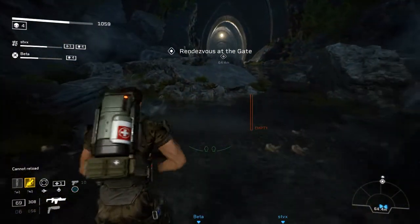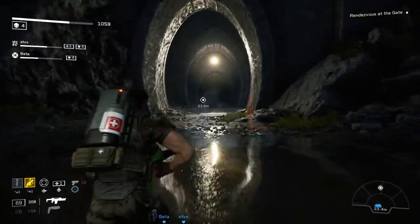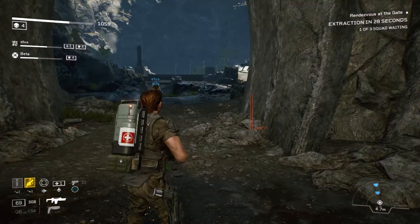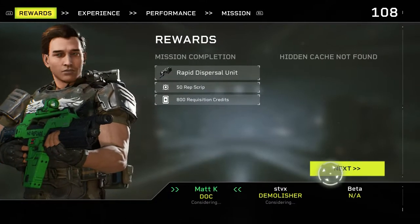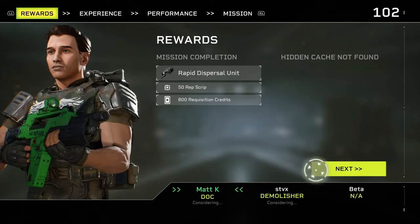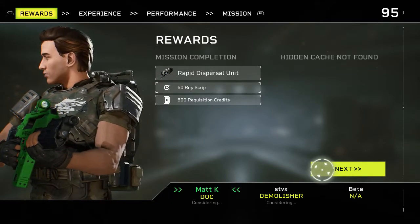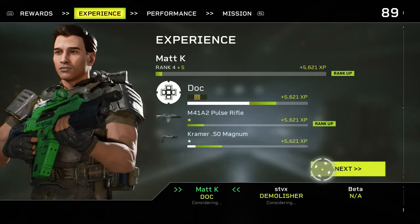Area secured. Rendezvous at the spooky door. I don't know what qualifies this as spooky, but apparently if you have to wait 30 seconds it'll automatically extract whoever's there. I wonder if that just auto-kills the rest of you or if it just auto-succeeds. I think it succeeds - in the elevator mission I think both you and Beta were down and it just takes us all there. Hidden cache not found. It's kind of a big level - unless we know where it is.